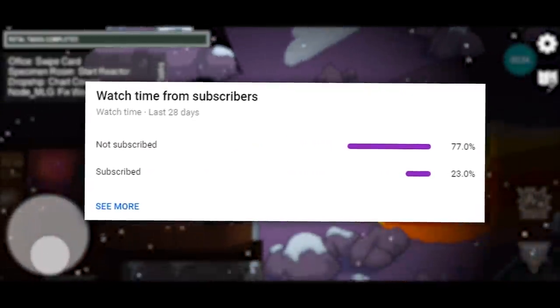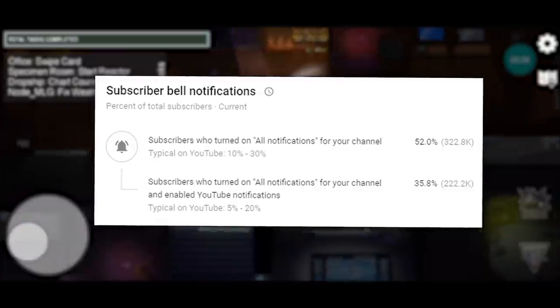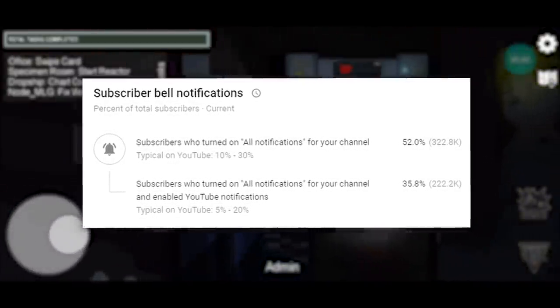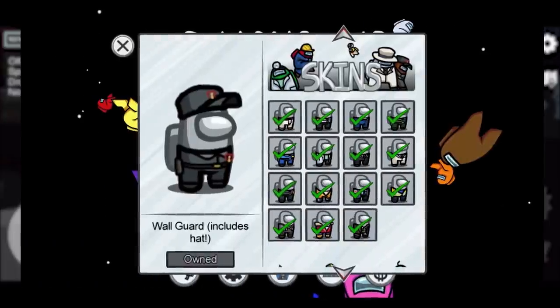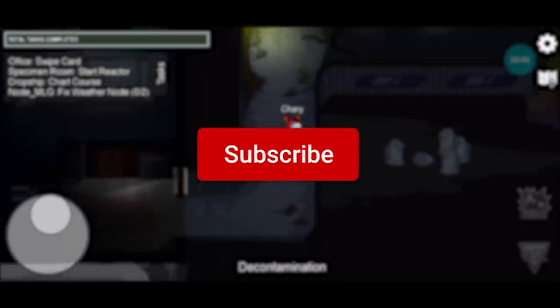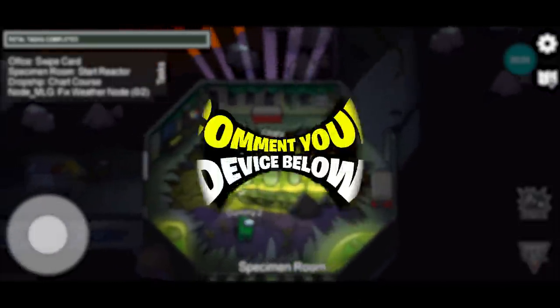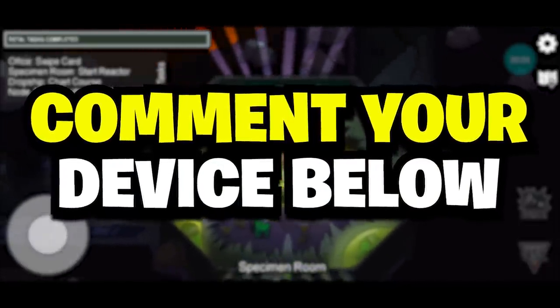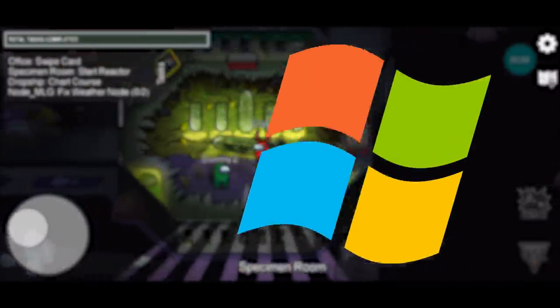According to YouTube, 77% of you are not subscribed to the channel and 35% of you don't have all notifications turned on, which means you're missing out on the opportunity to win free skins and pets in Among Us. If you'd like to be entered into the giveaway, make sure to subscribe with notifications on, drop a like on today's video, and leave a comment below letting me know the device you're playing on — whether it's iOS, Android, PC, or Switch.